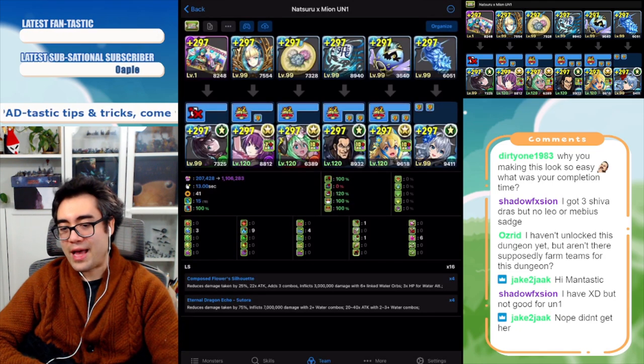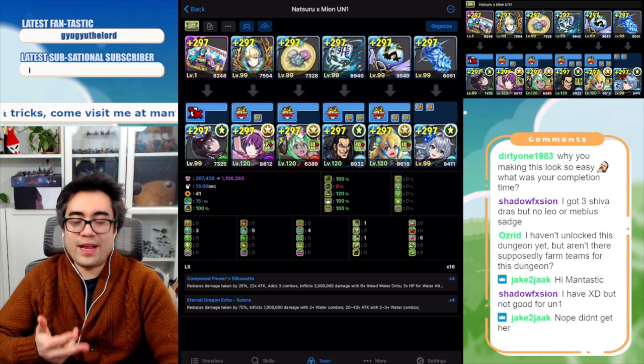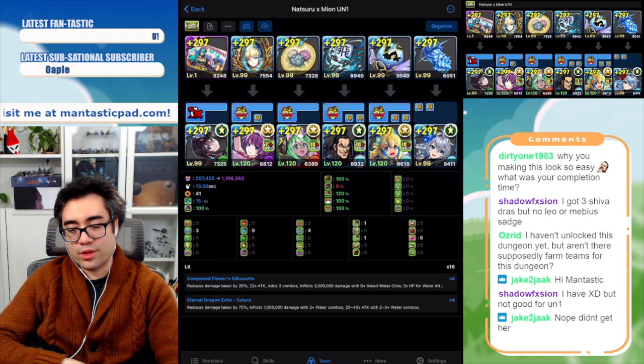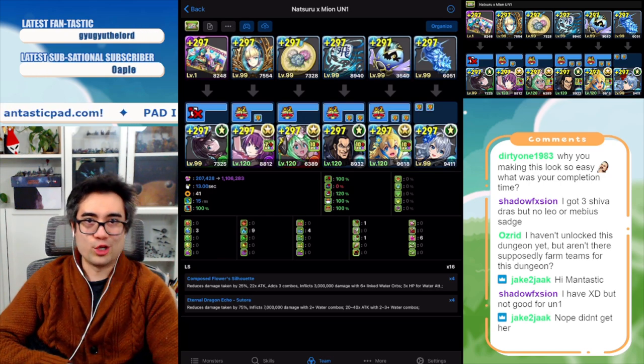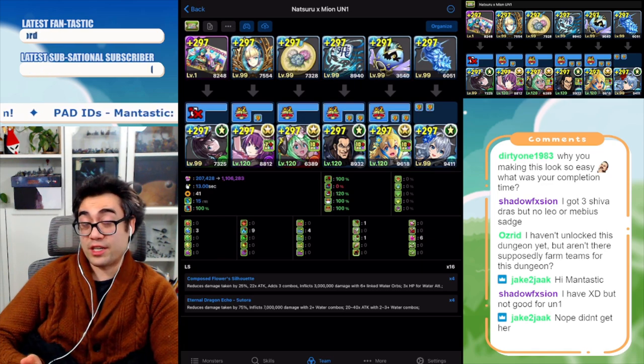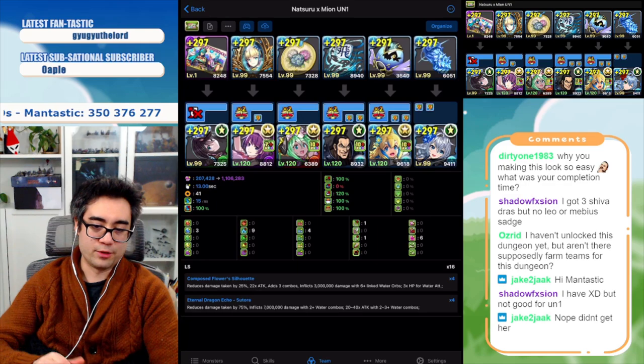Remember that for this team, you only need two water combos to really survive. Natsuro's damage reduction component needs six, but it's only a 25% shield — not that big overall. So if you're starved for orbs, all you need is six blue and you can activate to not die. Matching four hearts will heal you back to full health for the most part.